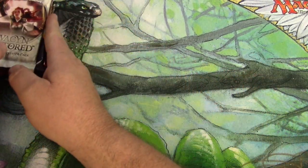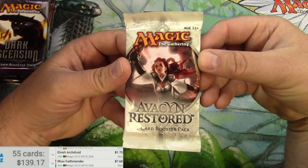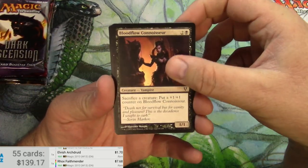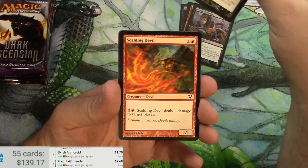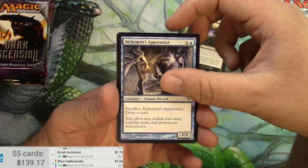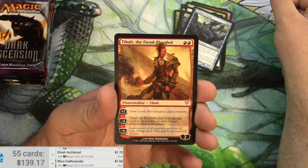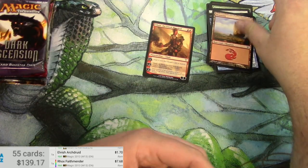Avacyn Restored. Let's do the scanner. Didn't get that great of pulls out of my last video, so let's try again. Gambit. Scalding Devil. Ranger. I love these sets. Innistrad Plane. Emancipation Angel. Corpse Traitors. Tandem Lookout. Tibalt the Fiend Blooded — there he is. A human token and a mountain.